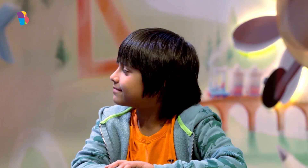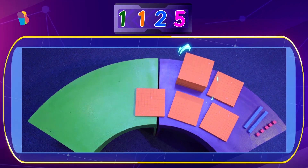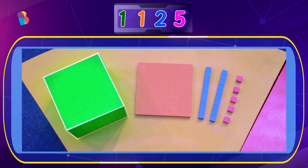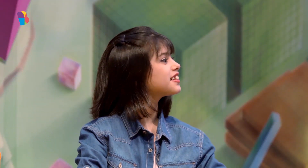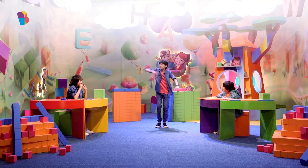Good job Abhyan! But there's a better way to do this. If we stack 10 flats like this, we get 1000, and we use 1 giant cube instead of 10 flats. With Riva, we have 1 giant cube instead of 10 flats, 1 flat, 2 rods and 5 unit cubes. Wow, Riva! Great job! You used the place values correctly. So the winner of the tiebreaker is Riva!